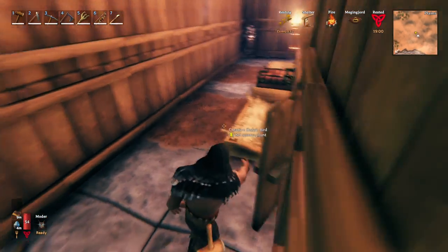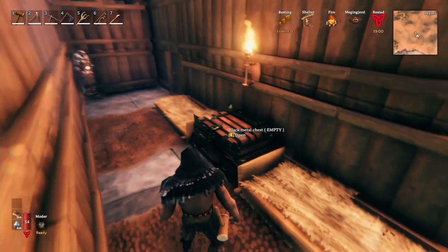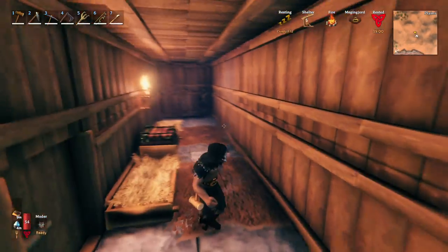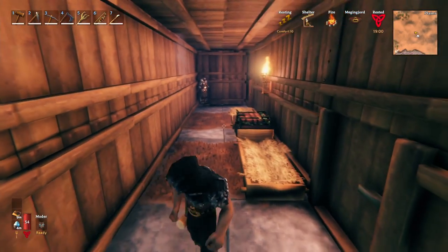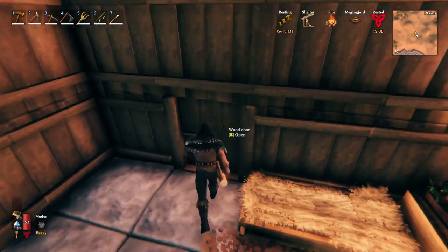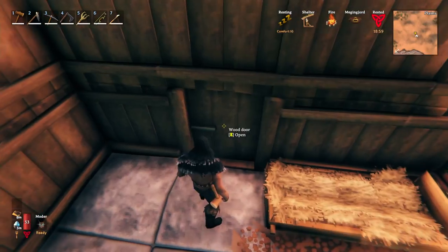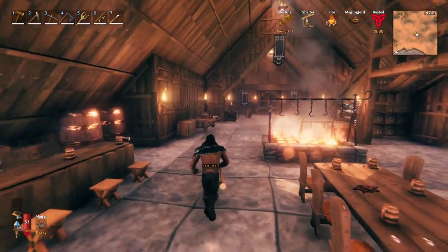Now back here, we have a little sleeping area. We could really only fit two beds back here comfortably, and then we added some armor stands. You could use these just to store extra kits, or you can use it as full roleplay where you take off all of your armor, put it onto the stand, and then you go to bed. Just depends on how you like to play.